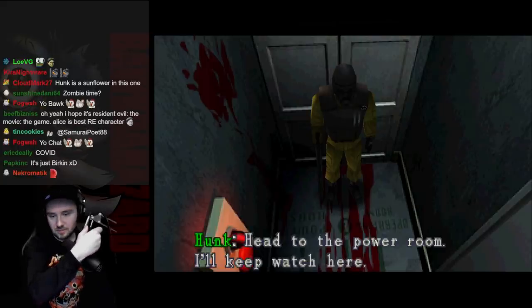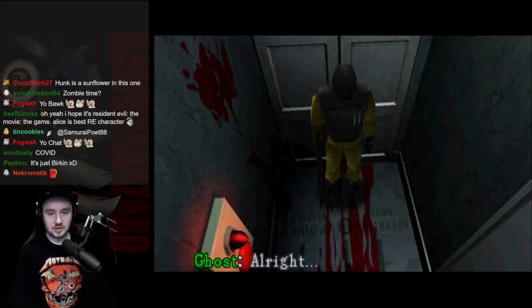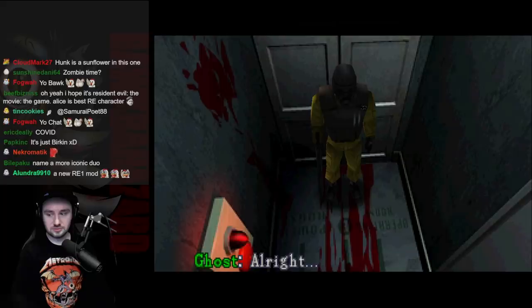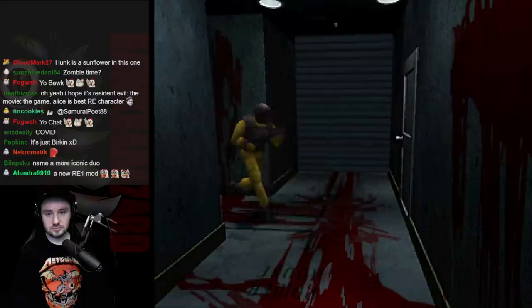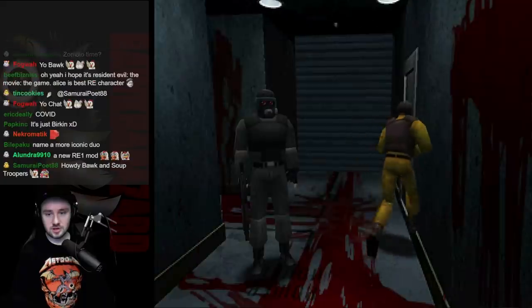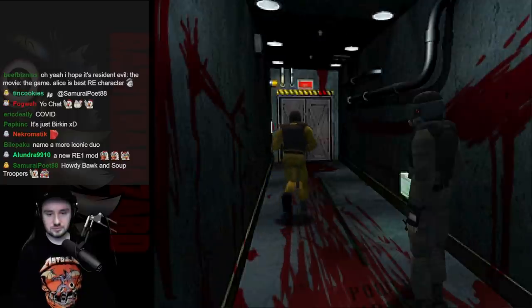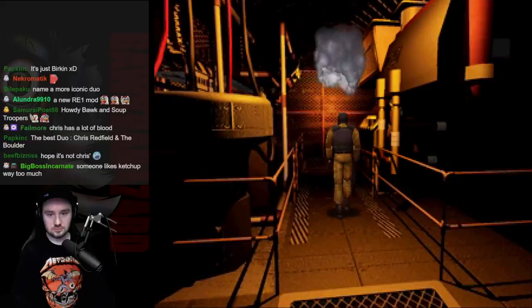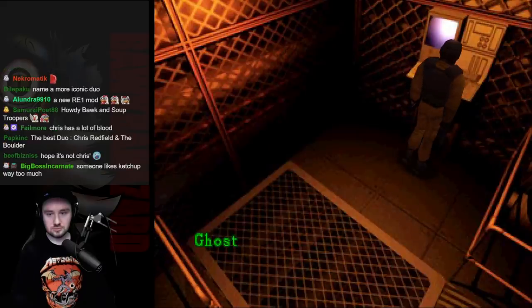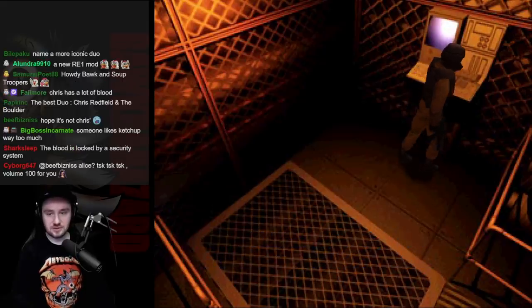Out of the power room — I'll keep watch here. Alright. Oh god, there's blood everywhere. This must be the control panel for the power distribution. Will you deactivate the security system? Yes.